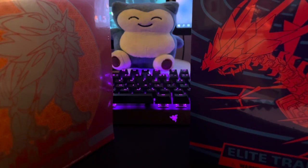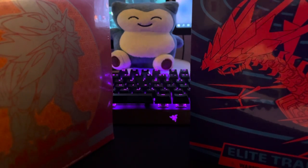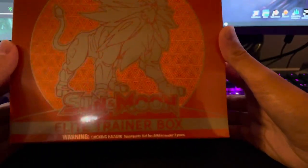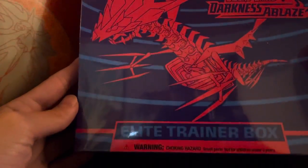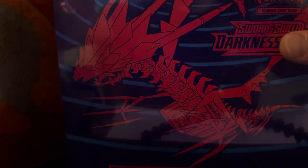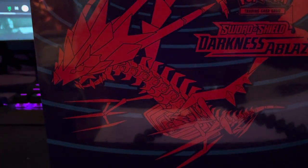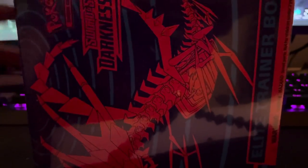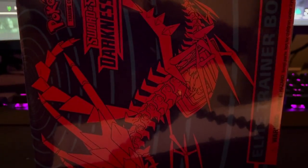What is going on everybody, Xerneas King here. Today we have an Elite Trainer Box battle. We got Sun and Moon base set versus Sword and Shield Darkness Ablaze. We're basically going to open up both of these ETBs and see which set is going to have the better pulls.